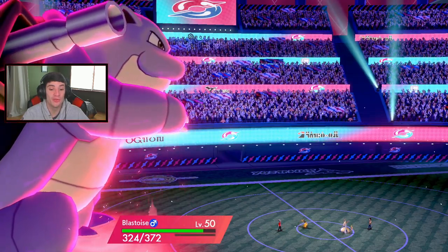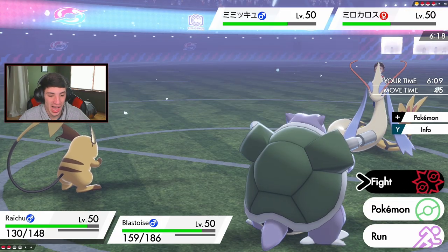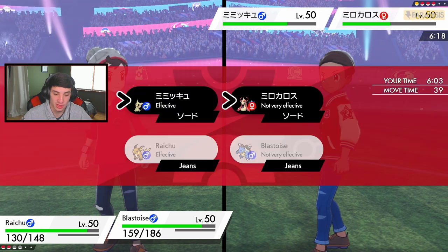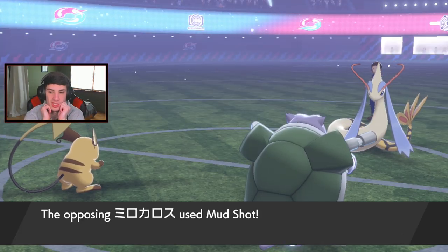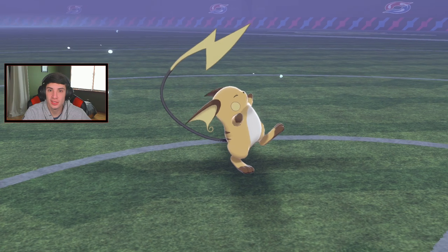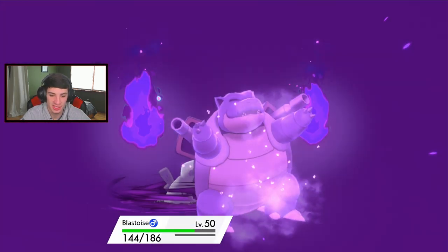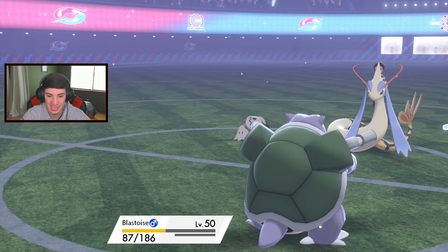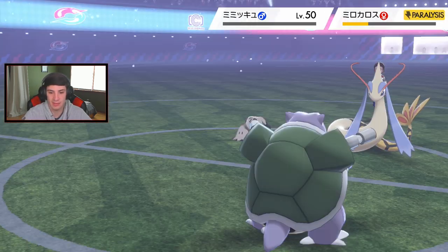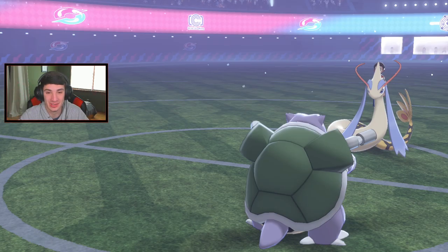We're going to go 0-2 here, hopefully we can win the last one. This is just not working out for us. I guess we Nuzzle and go for a Water Spout - he's going to knock our HP down with Phantom Force. Mudshot comes out - Milotic runs Mudshot? This game's over. Phantom Force probably takes me out as defense is low. Water Spout is definitely not taking Milotic out since it's based on max HP. We got a crit but it doesn't matter. We're 0-2 right now, that's a fact.